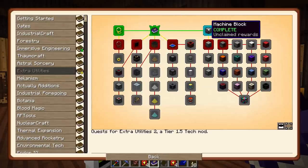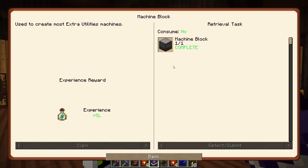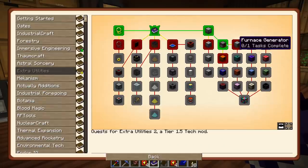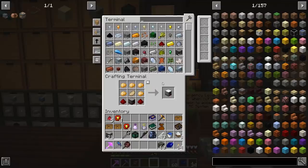We made the machine blocks; it's gonna give us five levels. Now it looks like we're free to go right into the generators. The furnace generator is not going to be very good so we're not even going to bother. The culinary generator — now we're getting into the good stuff here.